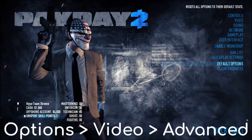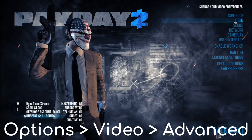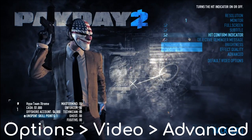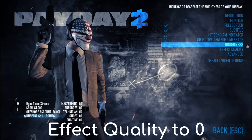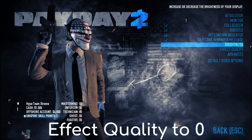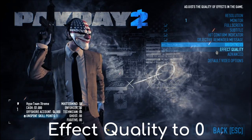First of all, you want to go into your starting screen, your options menu, then you want to go to your video. What you want to do is turn your effect quality right down and your brightness right up. Your brightness will allow you to see better in the dark and your effect quality will lower your FPS a bit.